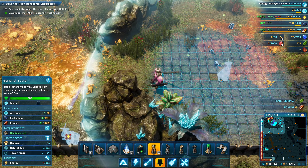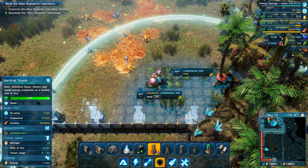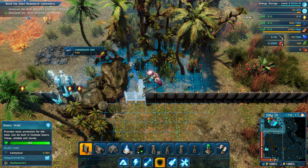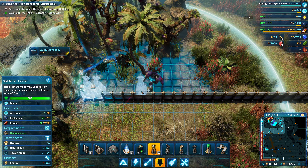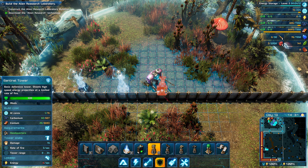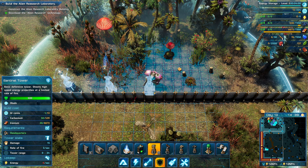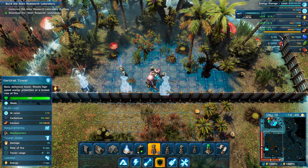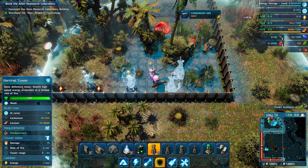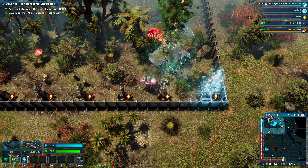Let's place another turret right there. I look at corners as the vulnerable parts of the base — hence the additional turrets in those corners. It always feels like they're attacking a corner. That looks like an enemy right there.